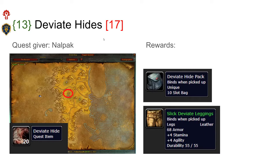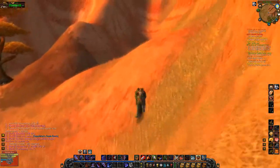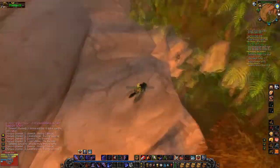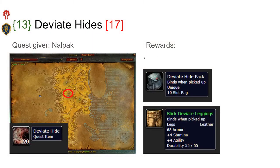Deviate Hides is a quest available to both Horde and Alliance. It's picked up from Nalpak, who is located in a cave above Veiling Caverns. In the quest you're supposed to loot deviate hides, which drop from basically every trash mob and boss in Veiling Caverns, but you need to collect 20. If you're unfortunate you might not get 20 — you might get 17 or something — but you can loot some outside of the dungeon if needed. The reward for this quest is either a 10-slot bag or some agility leather pants. I suggest that you pick the 10-slot bag — I highly recommend it.